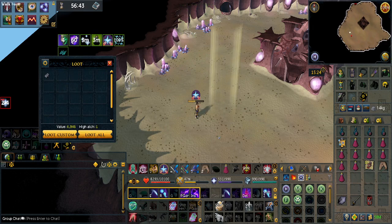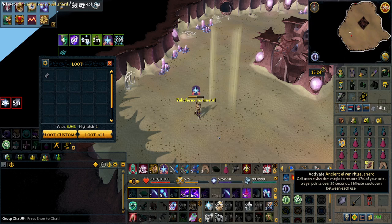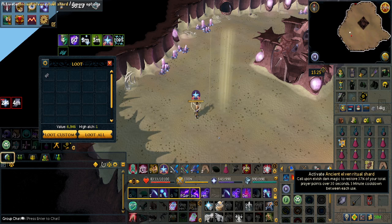Remember to always click on your Ancient Elven Ritual Shard first, and then drink a Prayer Potion, so that you don't waste that sip. Then just leave your prayer on for the whole hour.